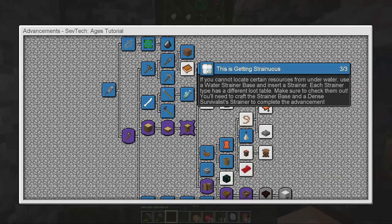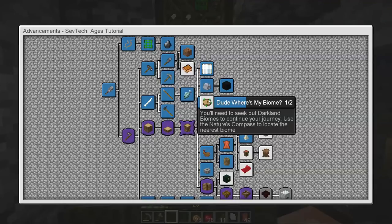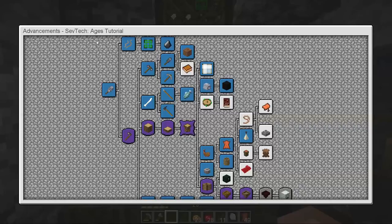Let's move on though — we have just made the strainer. Excellent. This one is — 'dude where's my biome?' You'll need to seek out Darklands biomes to continue your journey. Oh, interesting. So this might be what we need to do to unlock the next age of SevTech.